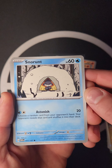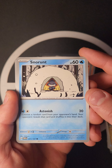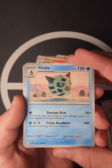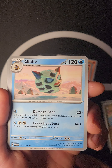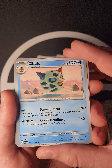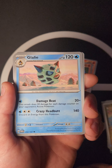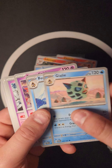We also got Snorunt, which I like — its Astonish attack does 20 damage and you choose a random card from your opponent's hand; your opponent reveals it and shuffles it into the deck, which is great for stalling. Snorunt evolves into both Glalie and Froslass. Glalie has Damage Beat: 20 times this attack does 20 damage for each damage counter on your opponent's active Pokémon. Crazy Head Buff for 140, discarding energy.